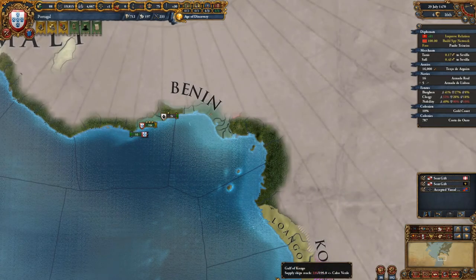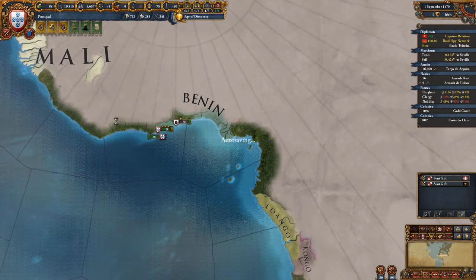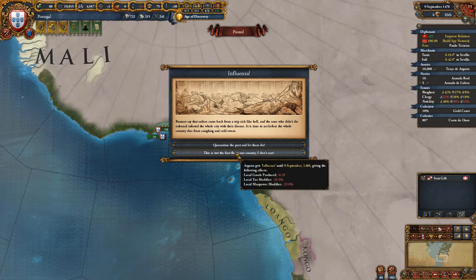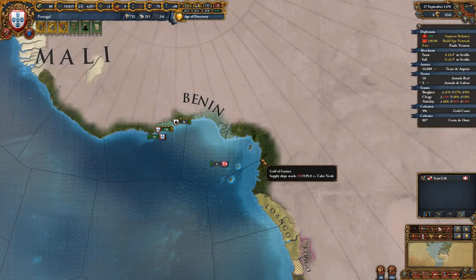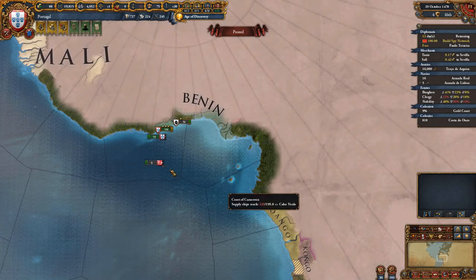Hello again everyone, we are Gaming by Gaslight. Welcome back to EU4 in our The Navigator run. When we last left off, we allowed the nobles to take power because apparently we are crazy. And we just generally apparently don't care about life because we are just that crazy and mad and stuff.